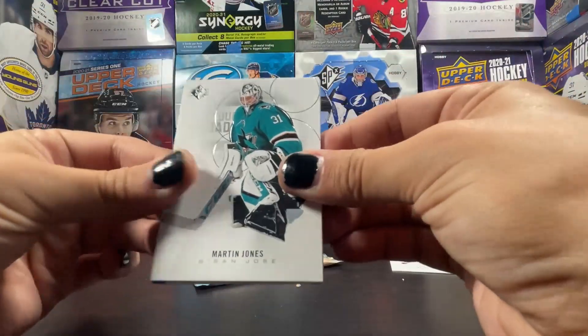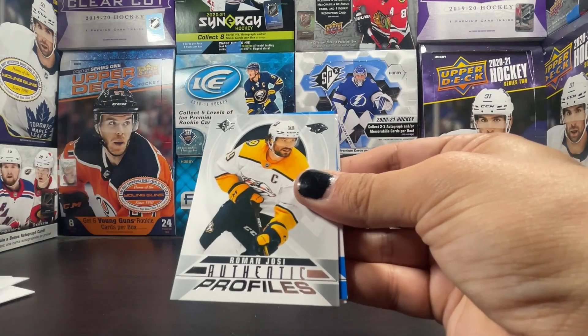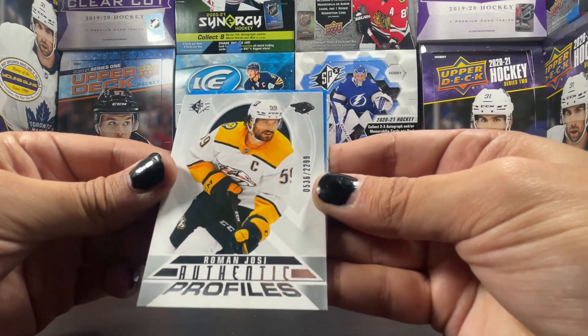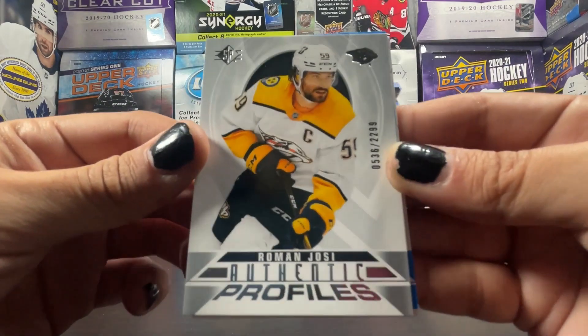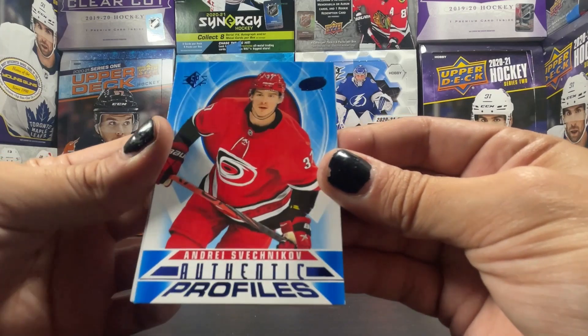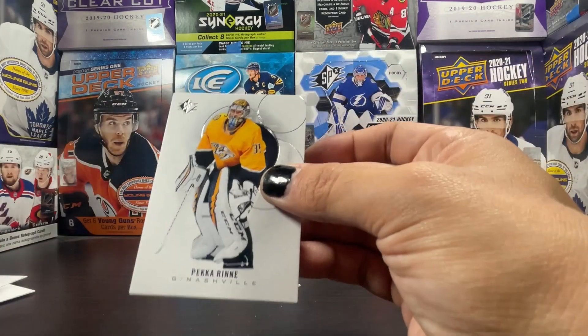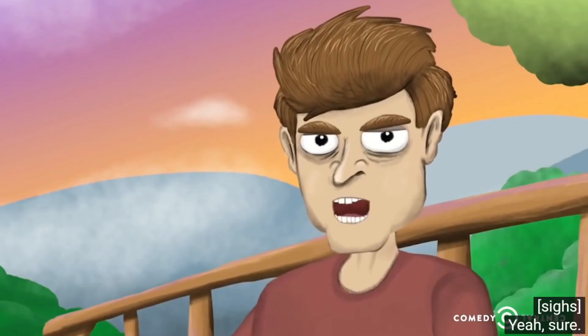We got Martin Jones, Kyle Connor, Roman Yosi out of 299 — I think this is the second one I've actually had now. And then an authentic profiles blue of Andrei Sevechnikov and a Pekka Rinne.